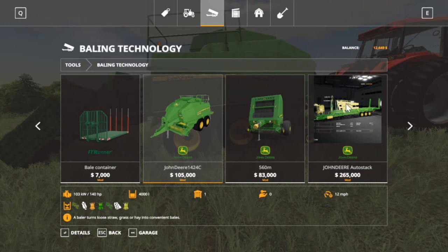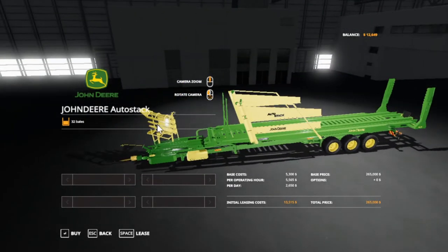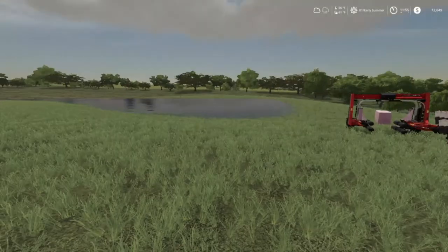I want to get something like this, since we got a square baler now. What it does is just pick up the bales on the side - 32 bales - it collects them, then you shift them out the back whenever you get where you want, say on the side of the field, so you can keep doing your field work.